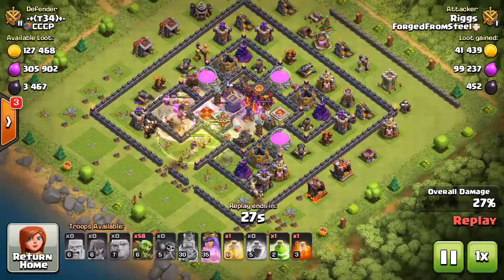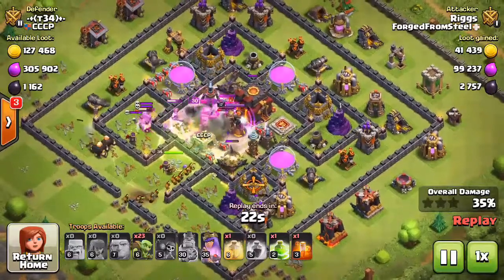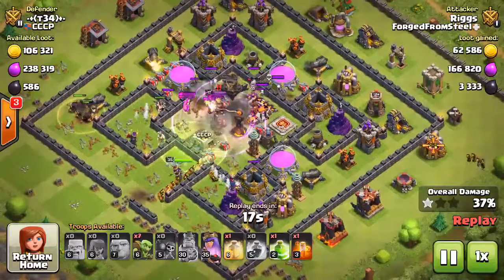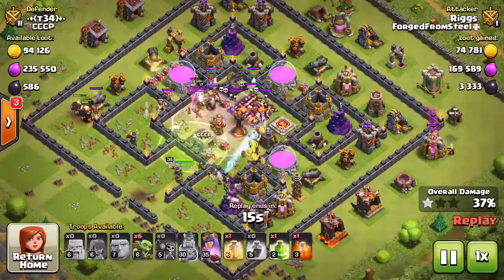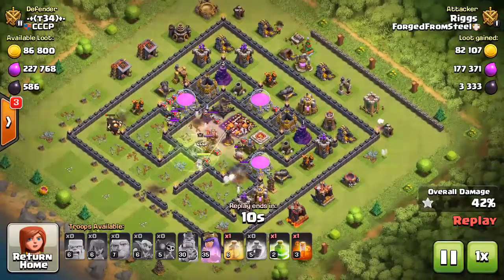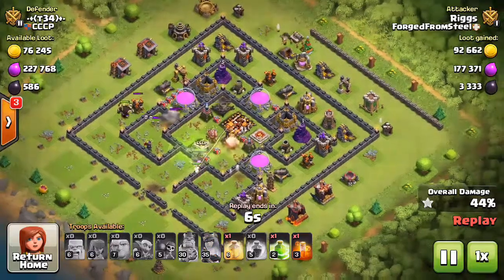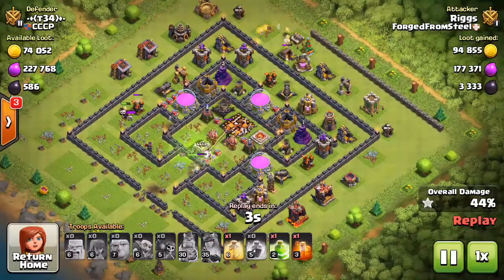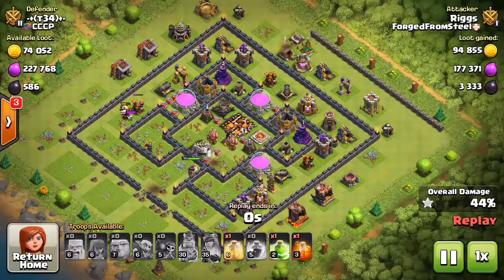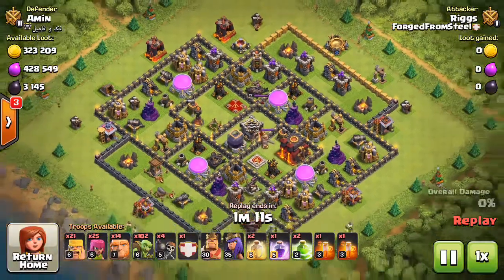When one-finger dropping, you don't want a hundred Goblins running off to the side of the base. Drop a few to make sure you've created a resource funnel for your Goblins — that's very important. That way you have all of them heading into the core, just like you see in this replay. This one does have a single-shot Inferno Tower, but there are just way too many Goblins — they completely swarm the core. The reason I win so many attacks is because Goblins are pretty much always taking out the Town Hall, since it's always in the core.